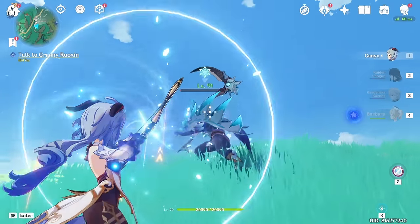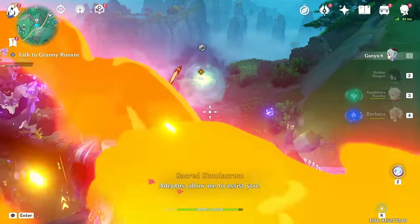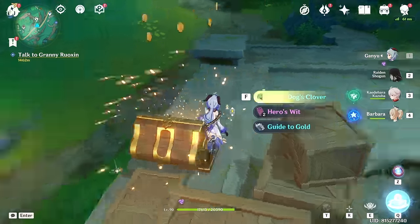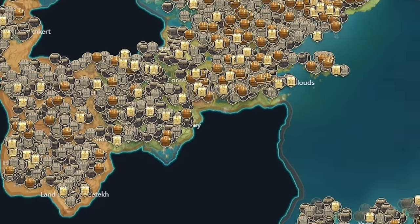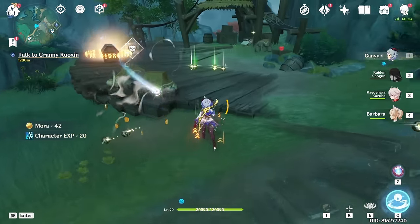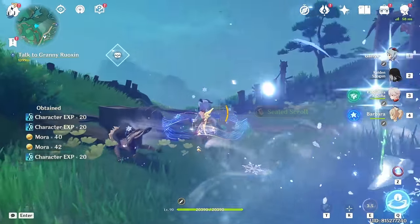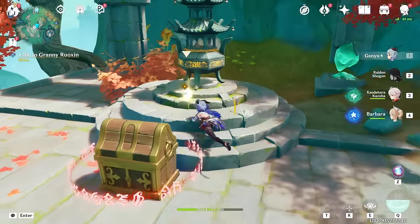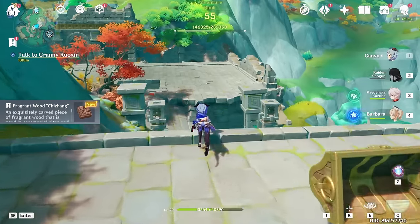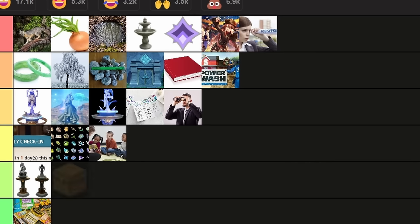Once you finish off the main Archon and world quests, one of the more efficient ways to get primogems is through exploration. The first thing that comes to mind for most people is chest hunting. With thousands of chests in Genshin and even more puzzle chests, this alone can keep you occupied for some time. With chests giving 2 to 10 primogems each, you can get a decent number fast if you prioritize rarer chests first. Open the Genshin interactive map and start with luxurious and precious chests before moving to common ones. A tier.